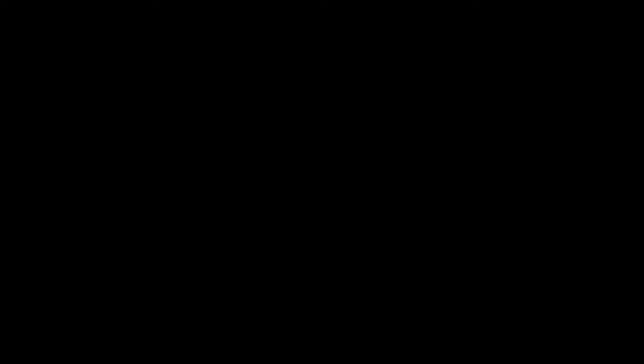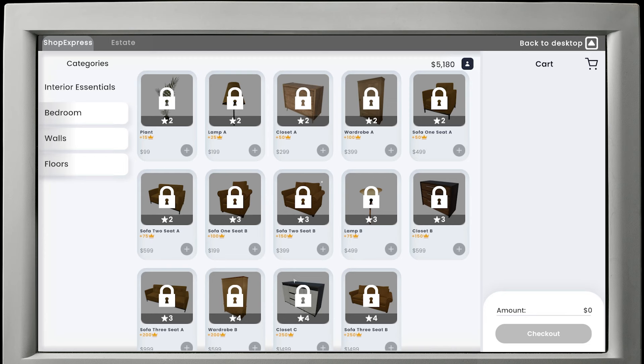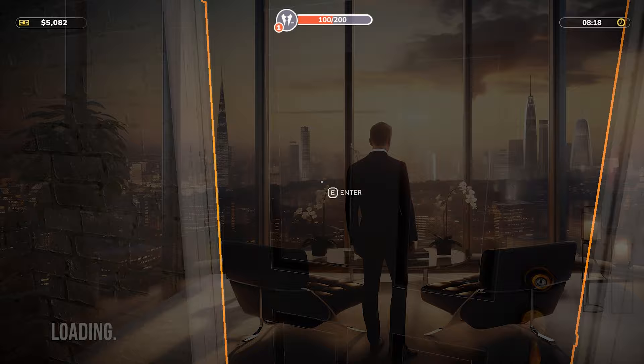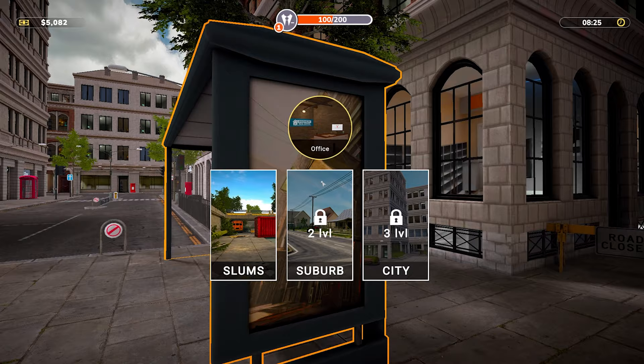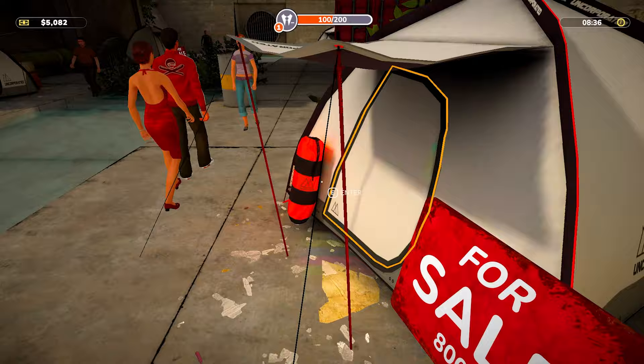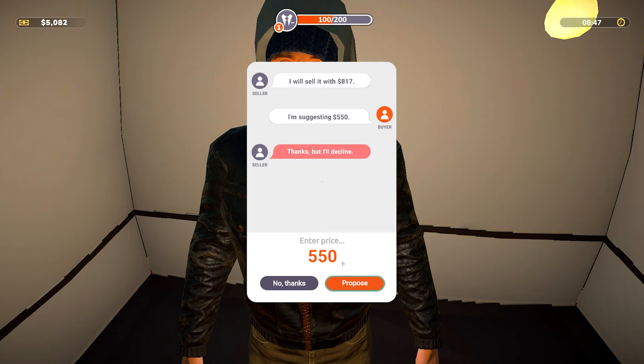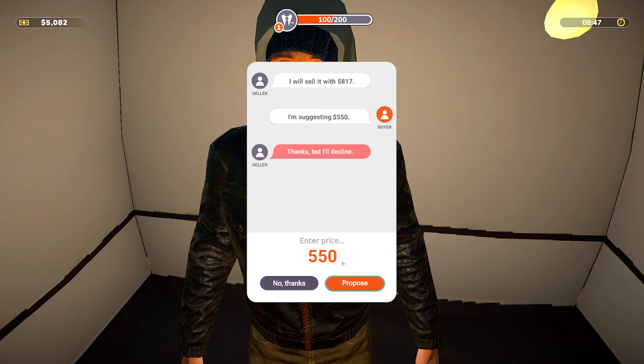We're halfway through getting to level two. Back to the slums - the street musician is gone, thank goodness. A tent is listed for 800 bucks - pretty cheap. Can we get it cheaper? Offer 500, they had 800 listed. We try 817 but they decline. We try a whole series of lower offers - 500 through 817 - and the seller eventually gets annoyed and walks away. We'll come back and give them five minutes.